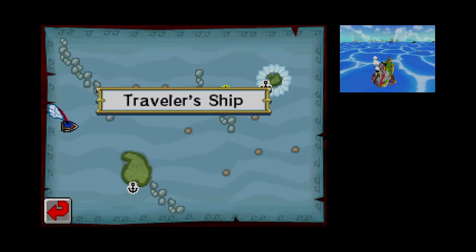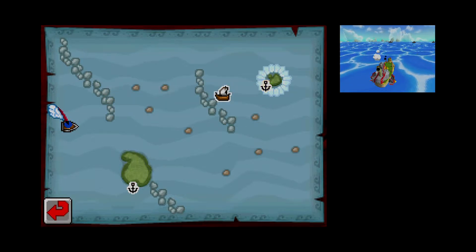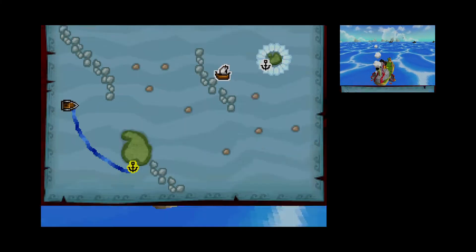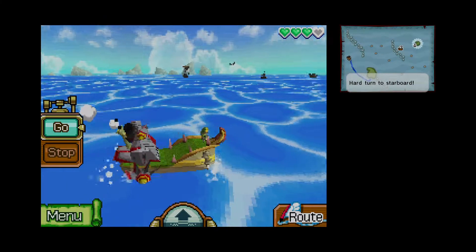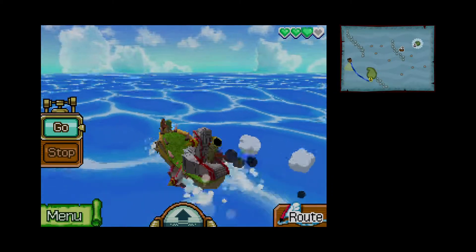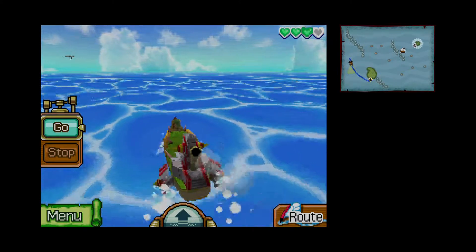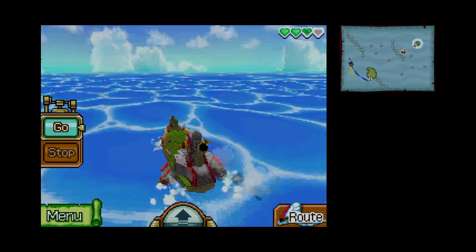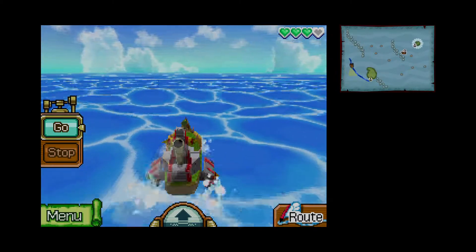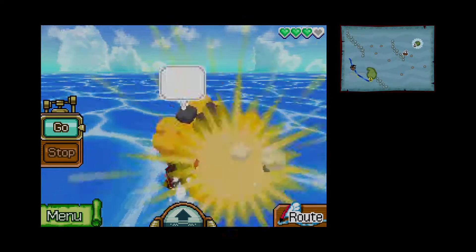Okay, so we have a Traveler's Ship, Isle of Frost, and Goron Island. Oh, we get to meet the Gorons — nice! I was wondering where those guys were. They weren't even in Wind Waker either. Neither were the Zoras. Instead we had those flying creatures, whatever they're called.